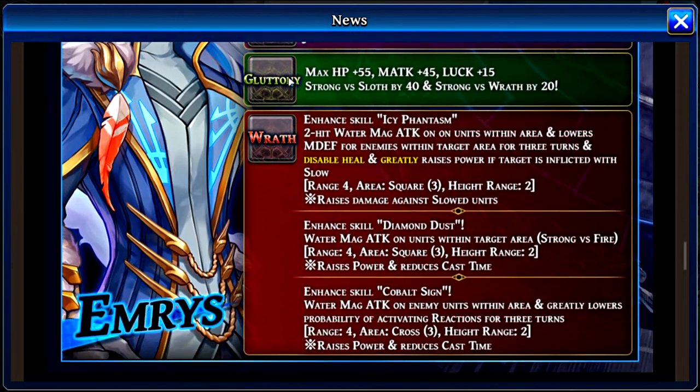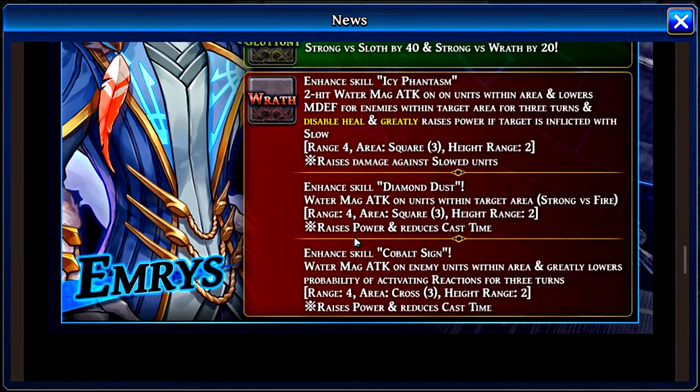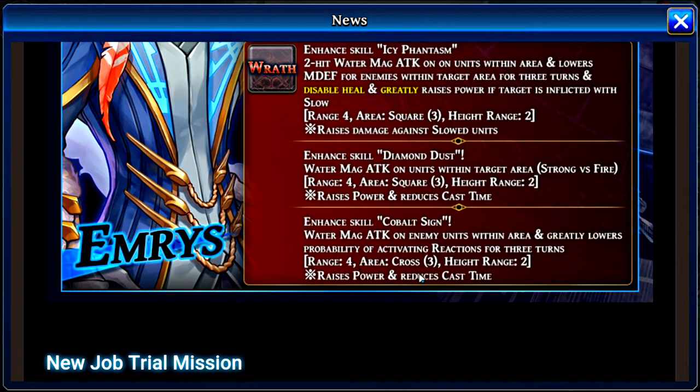At level 95, he'll disable... he must have heard me talking about how there's barely any characters. He'll disable — which, there are like holy crap options there. It increases power if inflicted by slow. Okay, nice.